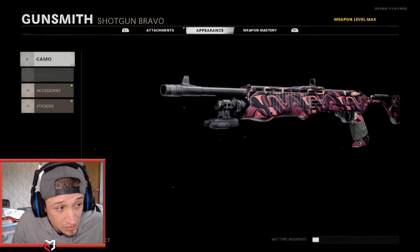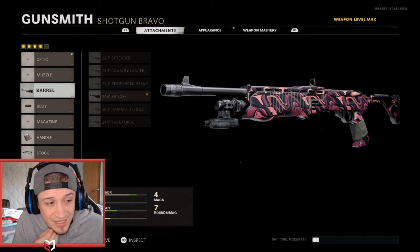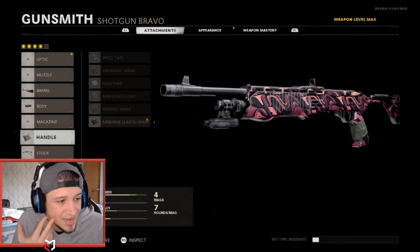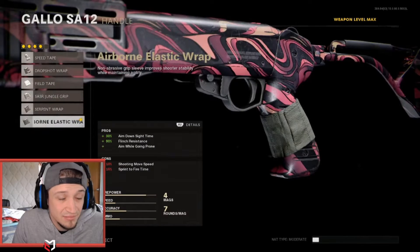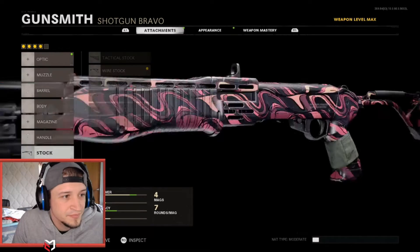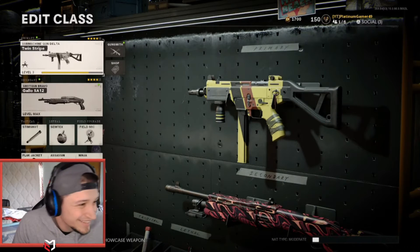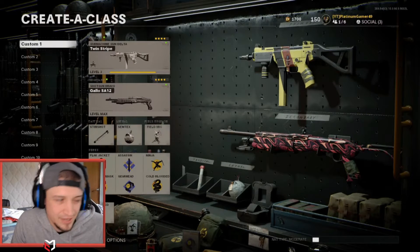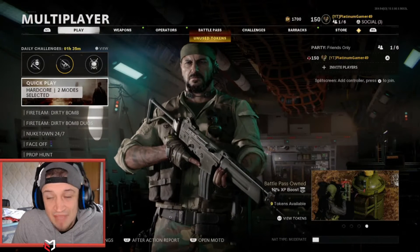Let me go through the attachments real quick. For the barrel we have the 24.6 Ranger for damage range. Body: steady aim laser for hipfire accuracy of course. Handle: airborne elastic grip for ADS, French resistance, and aim while going prone — mainly for the ADS speed because I like the ADS a lot. Finally we have the wire stock for spread to fire time. We are also working on the KSP 45, leveling it up. It's not going very fast but we're getting there. Let's hop into some games and get some of these camos.